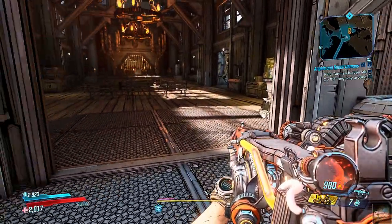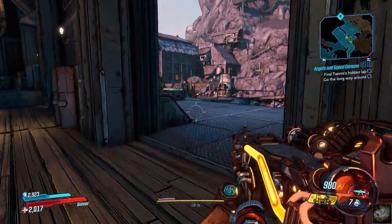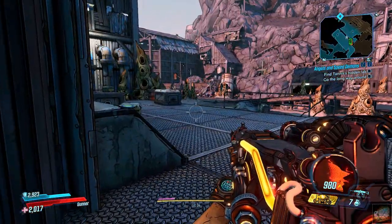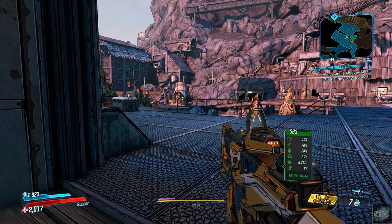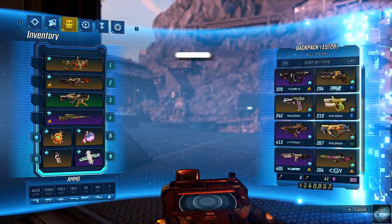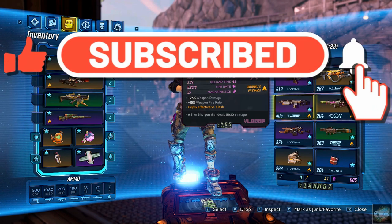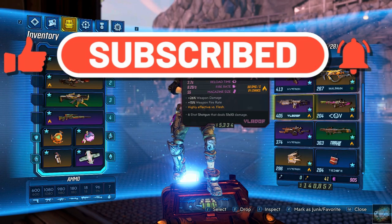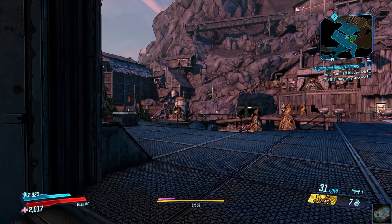Save point — alright. We've got these guys out there. What do I got — that's a combat rifle, and a shotgun. Well, let's go with this thing.